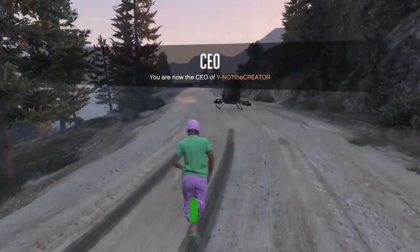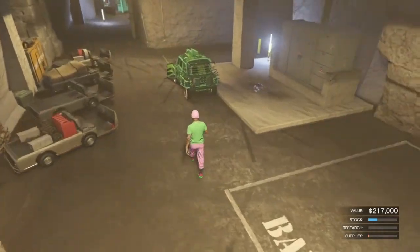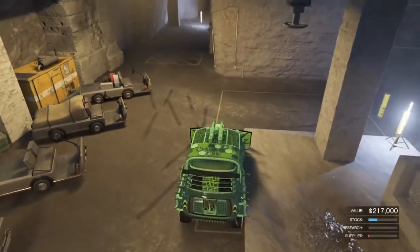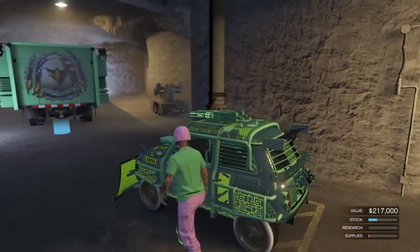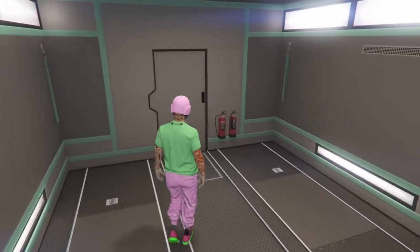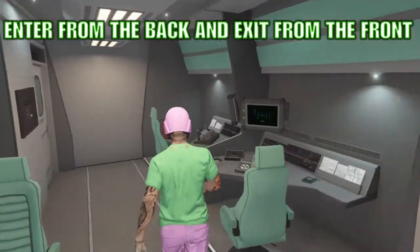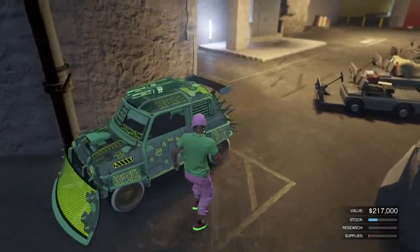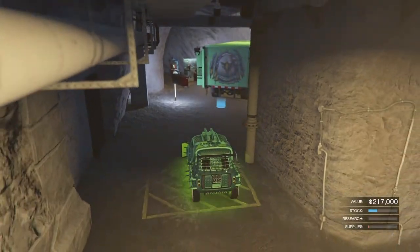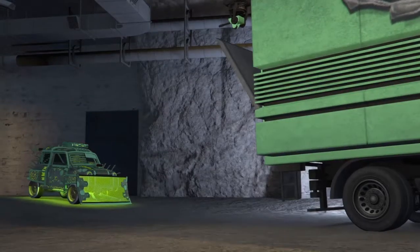Open up the interaction menu, register as a CEO, and request the free Buzzard. Back at the bunker, get into the car you're duplicating and drive it up to the yellow square. Park it there, get out, and walk up to the back of your MOC and enter it. No matter what your MOC layout looks like, you have to walk completely through it — enter from the back, exit from the front. Then it'll put you out the back. Get in the car again and drive up to the blue circle and hit right on the D-pad. It'll say it's full — just accept that, and you've successfully duped a car.